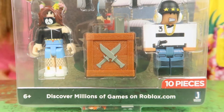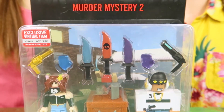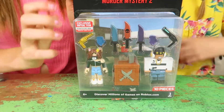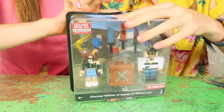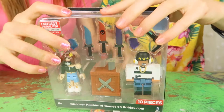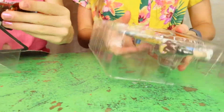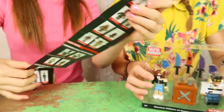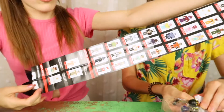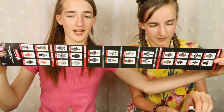A horrifying crime has been committed — will you be the one to catch the culprit? So this comes with ten pieces, two figures and some accessories, and the code. The figures have names. Pop them out — so we have a little order. Oh look at this! Ra's got a present. Oh my gosh, look at that, there's like so many. Can you even see all that? Look how many characters there are — they look so cool.